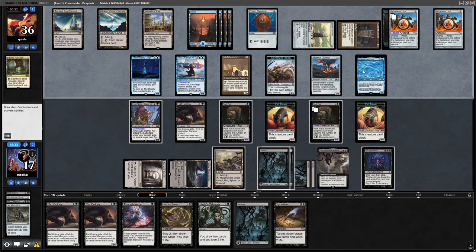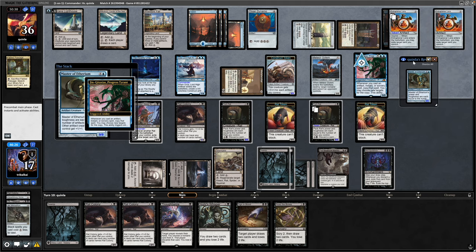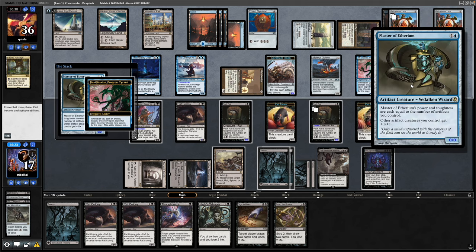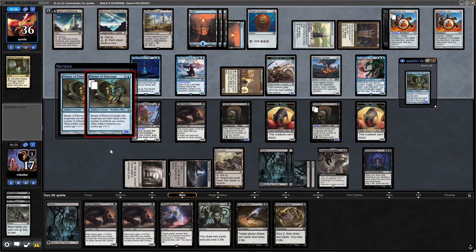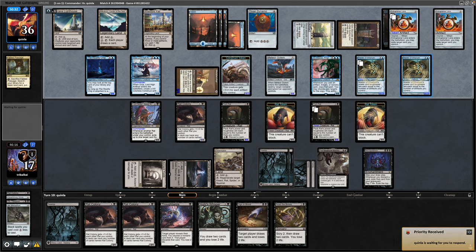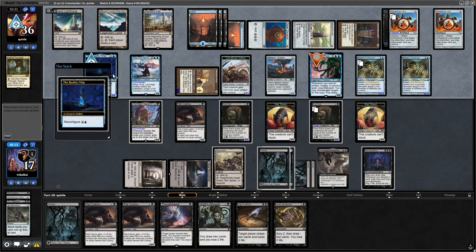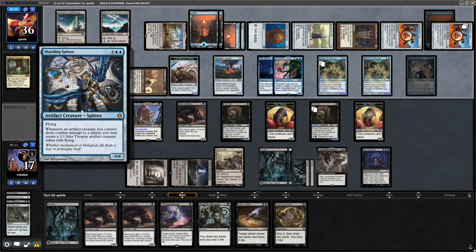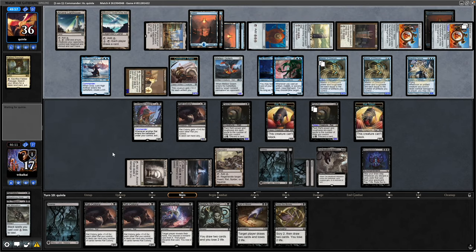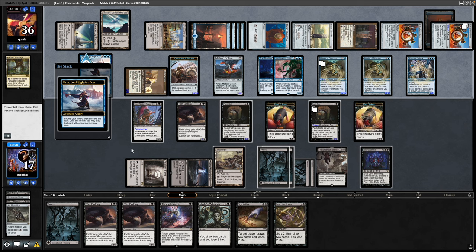We'll get two copies of it thanks to the Ginga Taxius. Master of Etherium has entered the revealed zone thanks to the Metalworker — that's just going to be a big creature. Casting it into the Gin means he wants two copies of this big creature, so there we have a couple of 12/12s. The Construct is a 13/13 — reconfiguring onto the Ginga Taxius. There's a Sharding Sphinx — that comes into play, and this is obviously a more casual version of Urza, which we did ask for.